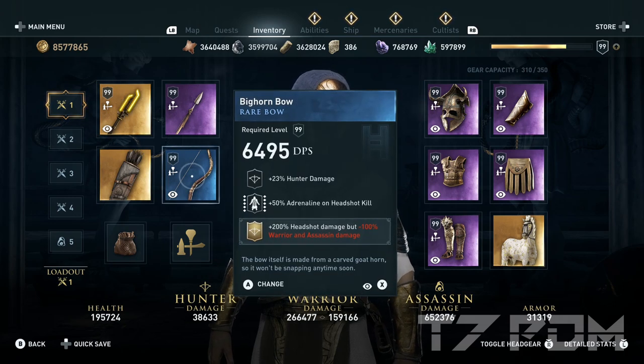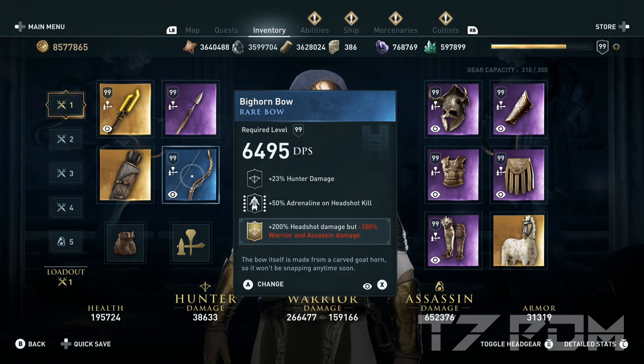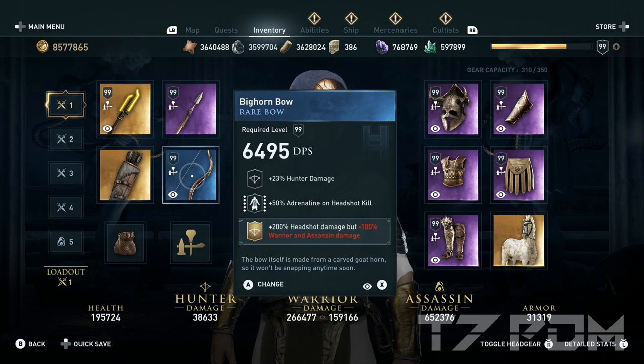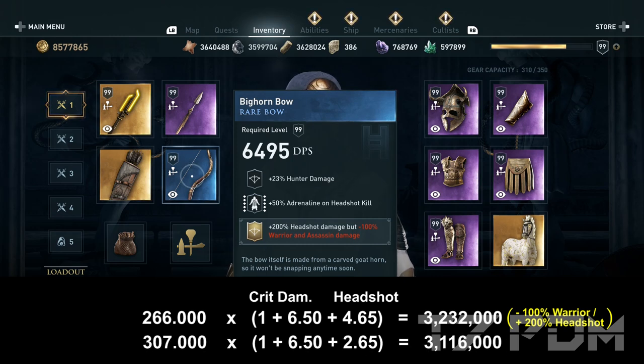When we check out the big combo, we use the plus 200% headshot damage but minus 100% warrior and assassin damage. That means we actively reduce warrior damage but increase our headshot damage multiplier. Since we also use the warrior damage for shooting arrows, we have to carefully calculate: 266,000 warrior damage multiplied with a higher headshot damage multiplier gives 3.2 million damage before any abilities, while a higher warrior damage without the high headshot multiplier gives only 3.1 million. So the 266,000 warrior damage with the higher headshot multiplier gives more damage as long as we make headshots, and we can get even more by using Chronos timeshift.